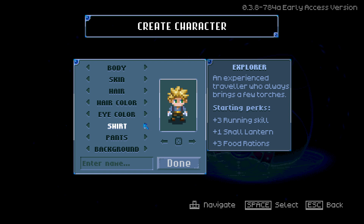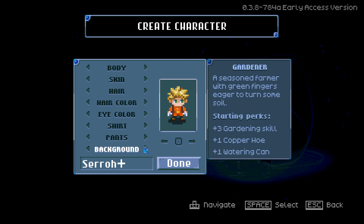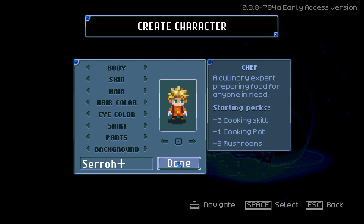We got to have the green eyes and the orange jumpsuit. This is not going well already — orange. We're going to name him Suro Plus, and for background we're going to go with Chef. We're going to be doing a lot of cooking, why not?